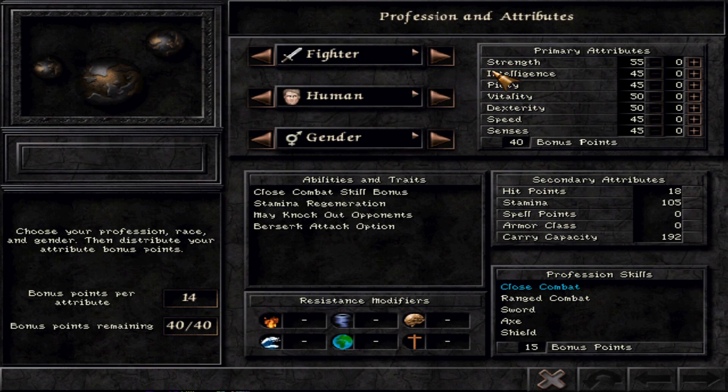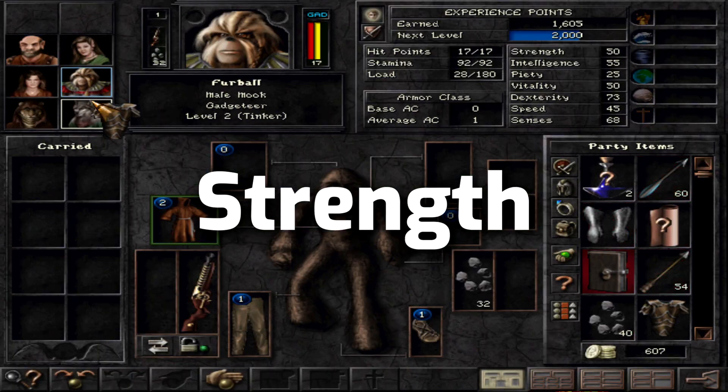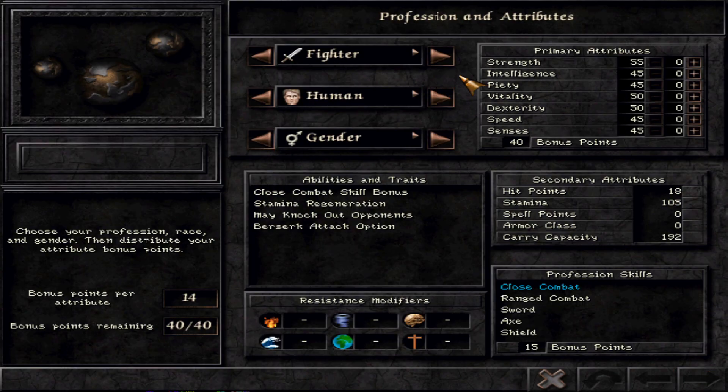With the Wizardry 8 attributes, there's a lot to say. We have seven kinds of attributes and this is a guide covering all of them, structured in order: strength, intelligence, piety, vitality, dexterity, speed, and senses. We'll go over which classes they're good for, how good they are in general, whether any can be dumped, and what skills each unlocks.